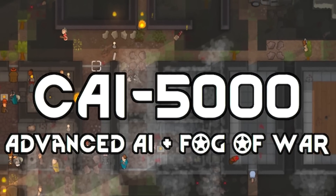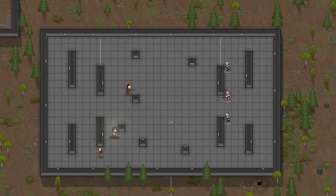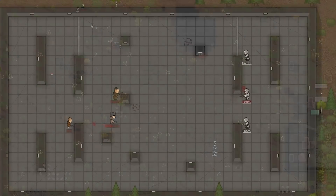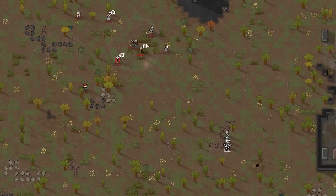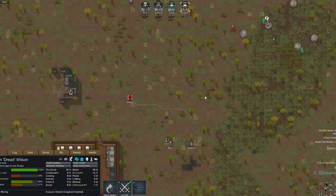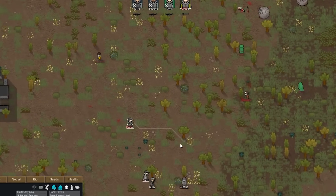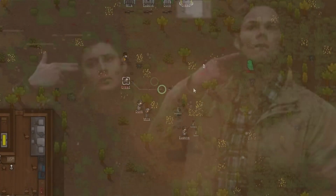Ever thought Combat Extended or Yayo's Combat was getting old? There's a new contender for the combat mod throne. Pawns are now gonna John Wick each other in combat. With improved reaction time they will avoid line of sight, choosing the safest routes to get close to your pawns. They will be divided into groups when attacking, each with their own goals and targets, and everyone will be able to sap if they need to. This is a threat you are not prepared for. Or are you?